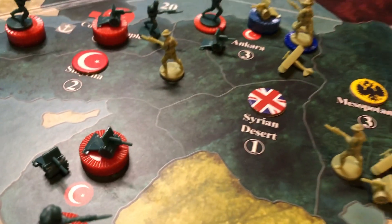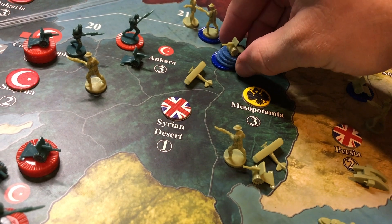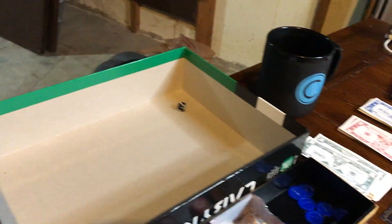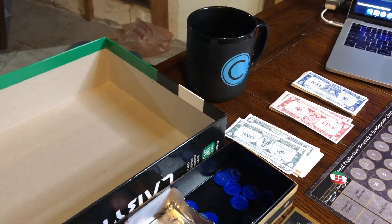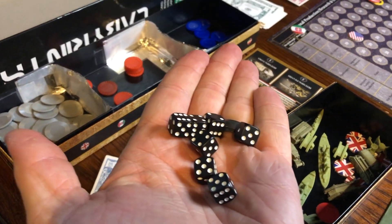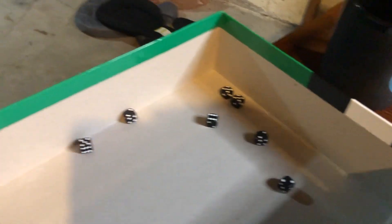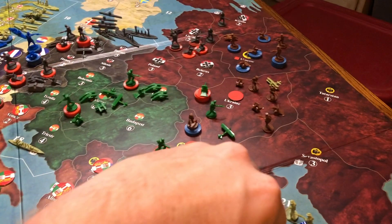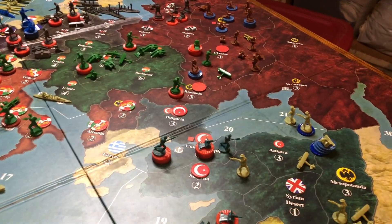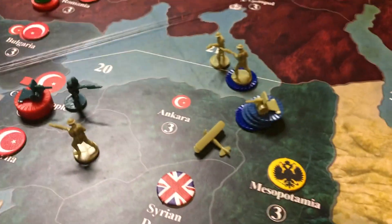Ankara: I have seven infantry and eight or nine artillery plus a plane versus his two infantry and one artillery. My strafe run with the plane — a miss. Seven infantry all supported, so seven at three. I just need three hits — and I got them: one, two, three! Didn't even have to throw my artillery. Taking them off the board.